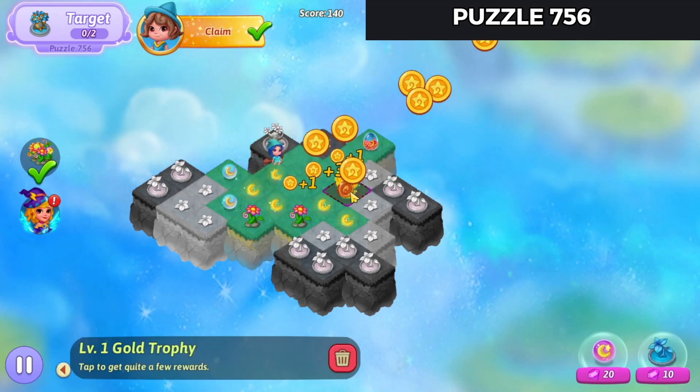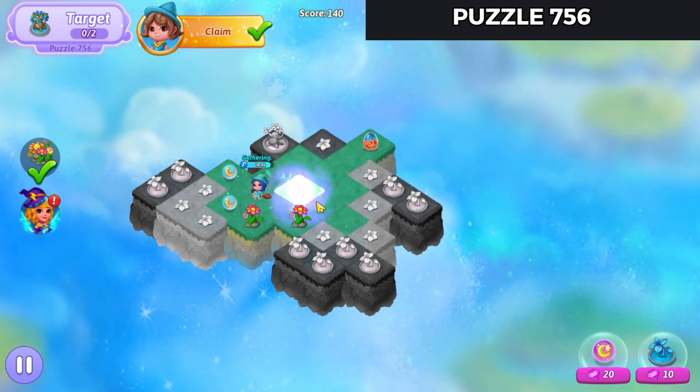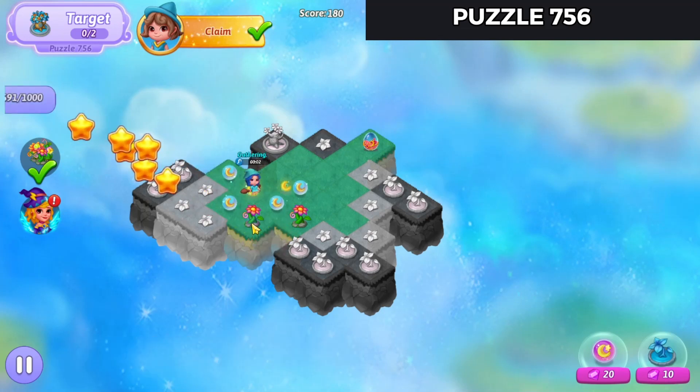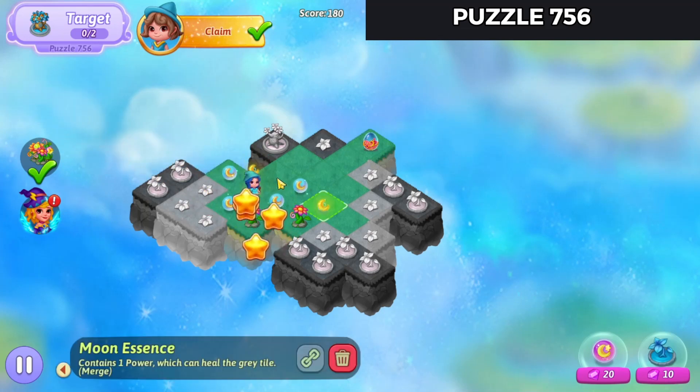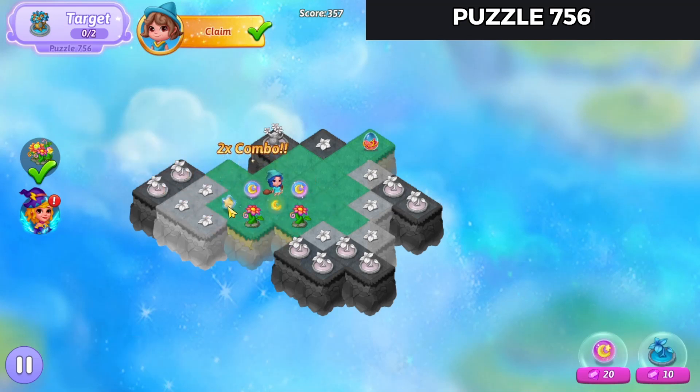Out of room. Just collect our coins. Merge those up. Make a combo there.